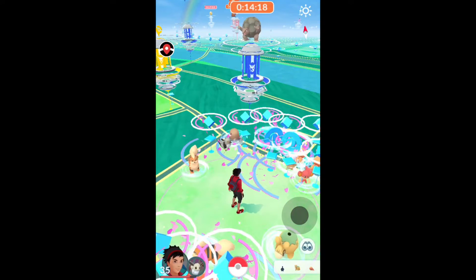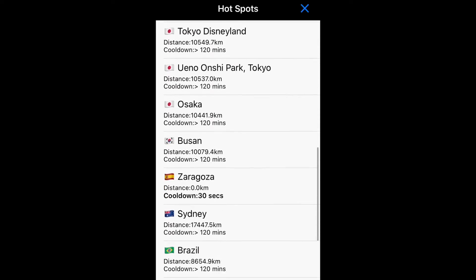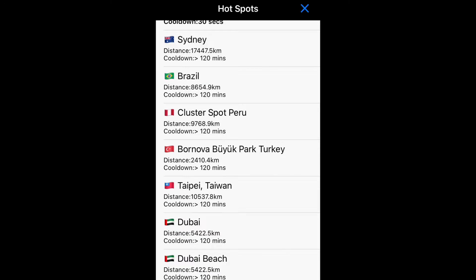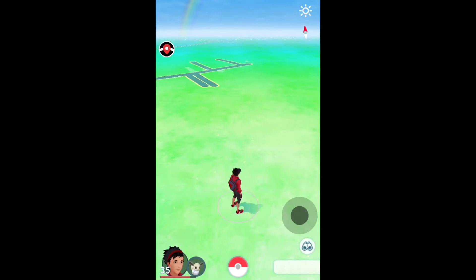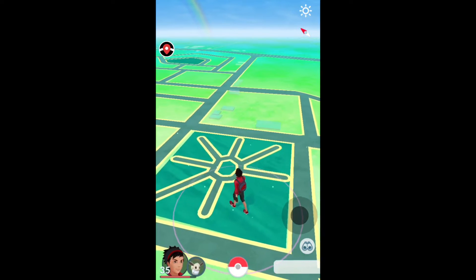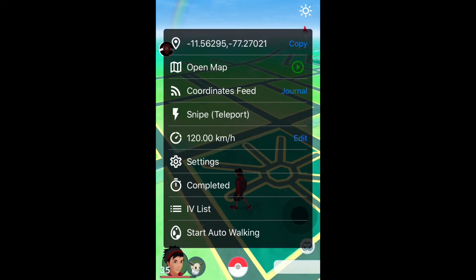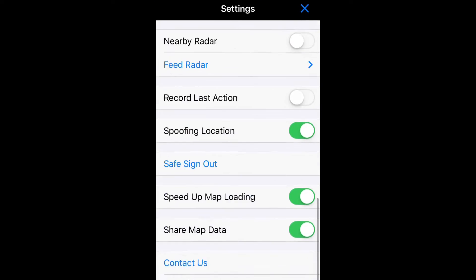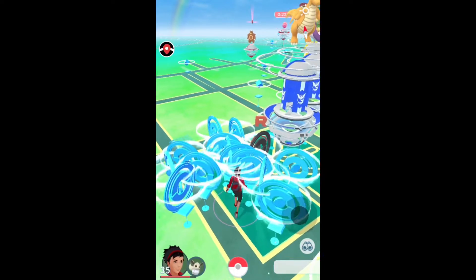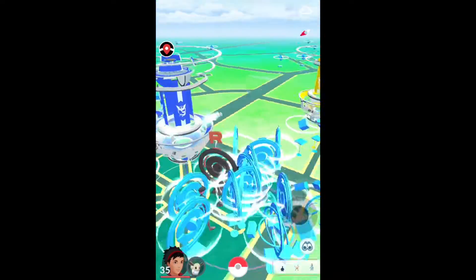Now we're going to get to our number one location, and this is by far the best location to me at least. It's very aptly named 'Cluster Spot Peru,' so let's teleport there and wait for the map to load. Also, if you guys do not know how to use iSpoof and want a tutorial on that, let me know down below in the comments and I will do one.